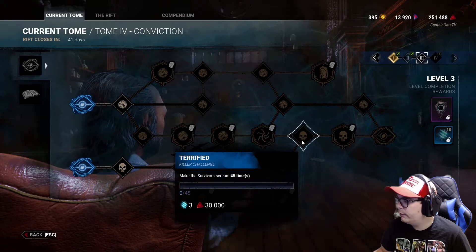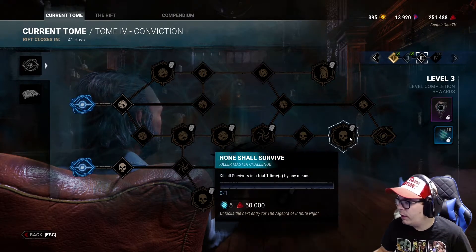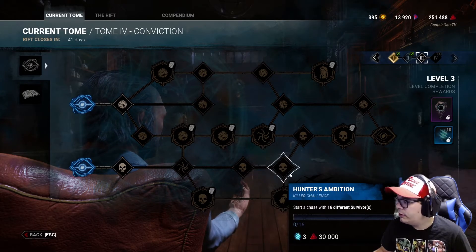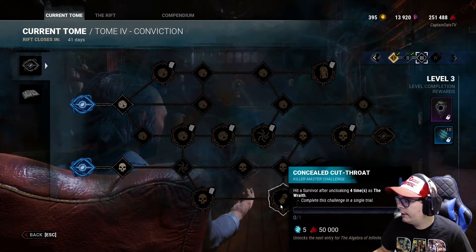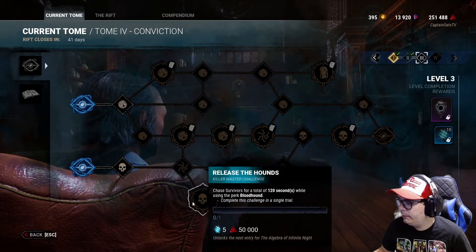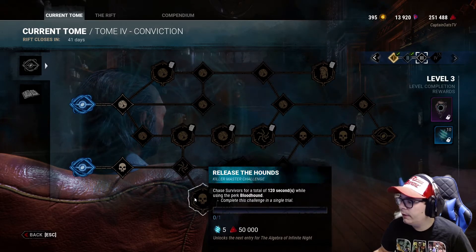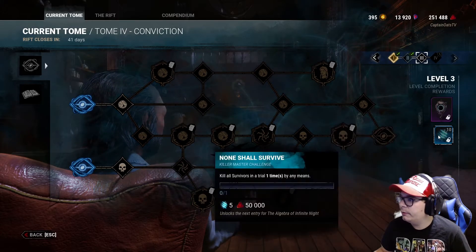Make the survivors scream 45 times. Kill all the survivors in a trial one time by any means. Start a chase with 16 different survivors. Hit a survivor after uncloaking four times. Hook the obsession eight times. Chase a survivor for 120 seconds while using the perk Bloodhound. Earn 100,000 blood points and damage 15 generators.